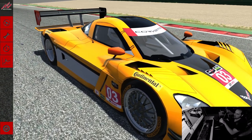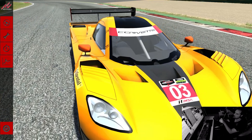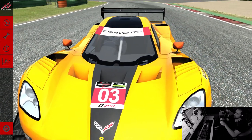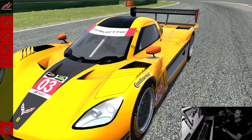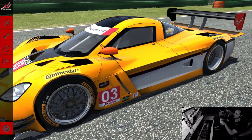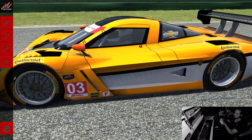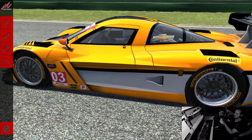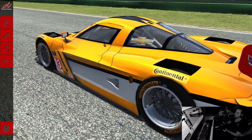IER modding team have just released an early version of their Corvette DP for Assetto Corsa, and this is the first independent mod car in the game that's a fully fleshed car. As I said, it's not a final version, and they've even said they've not set the level of details up, and the car model itself isn't final because it's an early version.